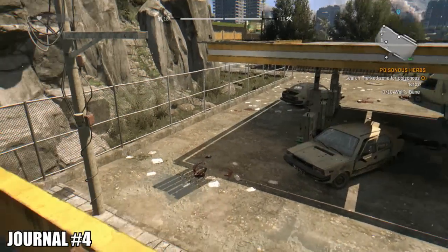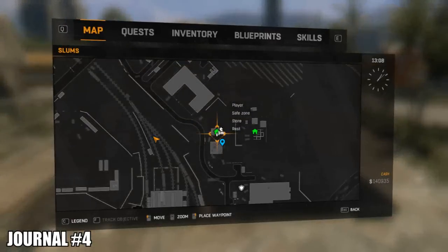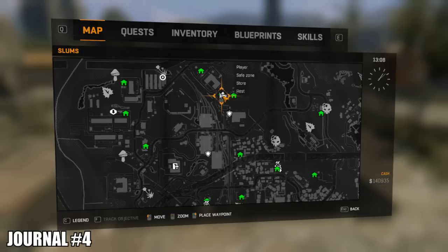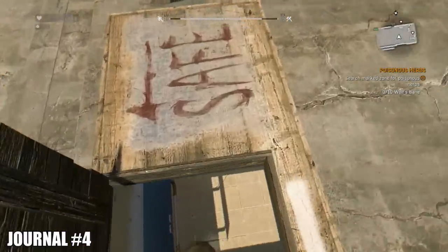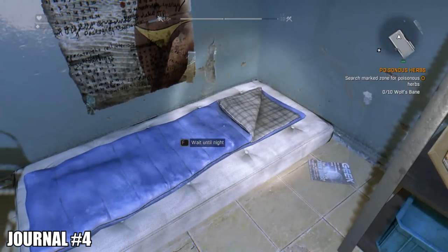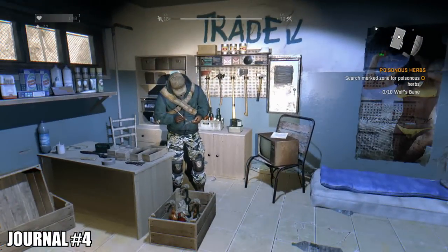Northwest from there is going to be the petrol — or gas station as you Americans say. There's going to be a nutcase on the rooftop just shooting at you. If you've got a gun or any weapon to kill that guy and you liberate this outpost or safe house, the journal is going to be to your right next to your sleeping bag. That guy with the gun is the biggest problem.